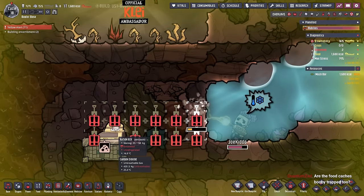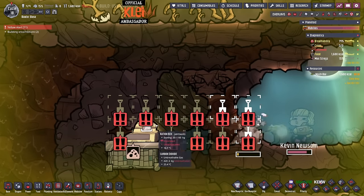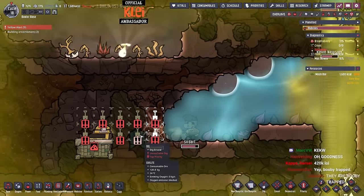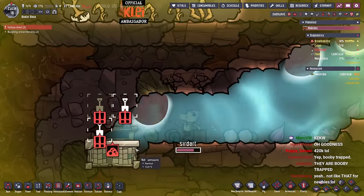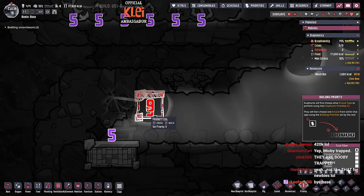There's 420 kilos of carbon dioxide. Yeah, they are booby-trapped by the looks of it. Let's find out what happens when you open a 420 kilogram pocket - I'm hoping it's going to get liquid locked. They are booby-trapped - but it's fine. Booby-trap defeated!